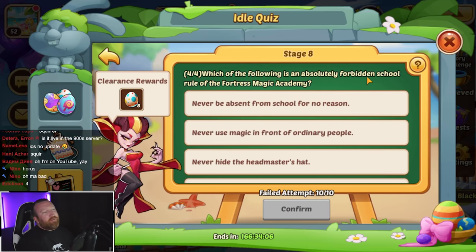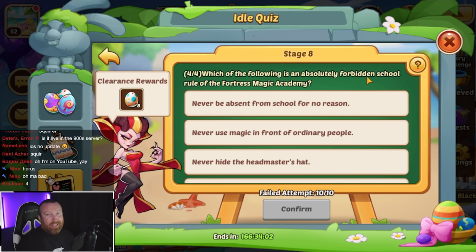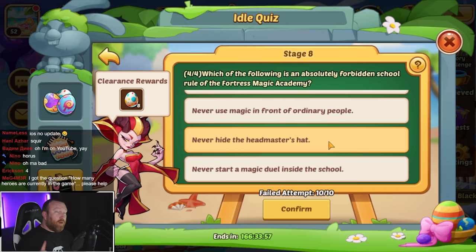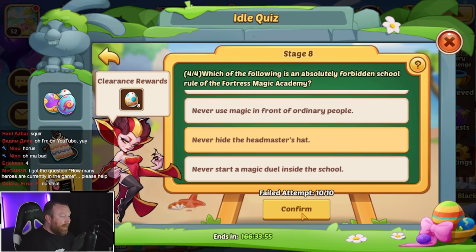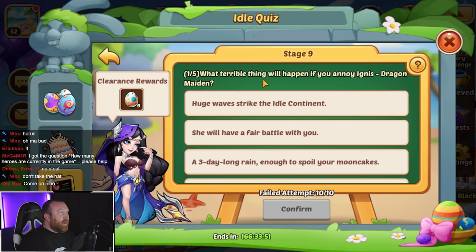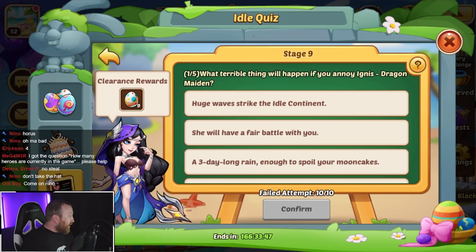Which of the following is an absolute forbidden school rule in the Fortress Magic Academy? That's actually on Ormus's skin — one of the really old ones — and he has two rules, one of them being: never hide the headmaster's hat.